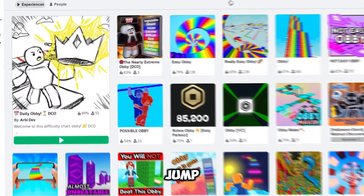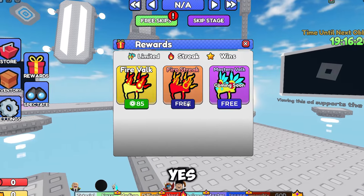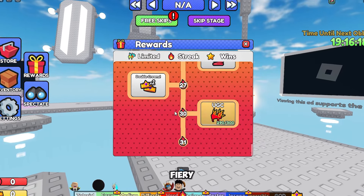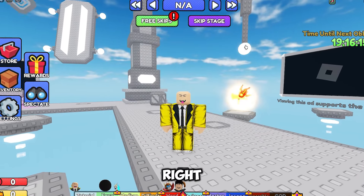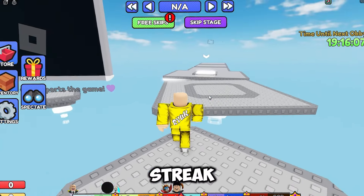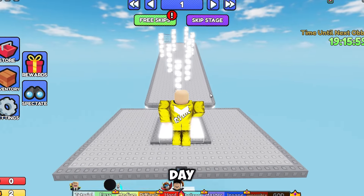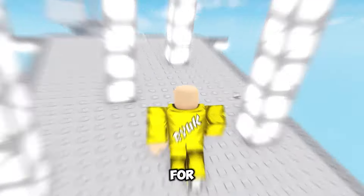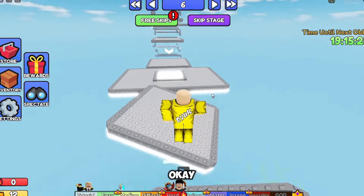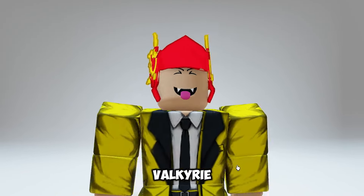Search for Daily Obby DCO and jump into the game — trust me, this one's worth it. Once you're in, click on the rewards button. And what do we have here? The Fire Valkyrie — a fiery, epic valkyrie that's just waiting to be yours. To get this fiery beauty, you need a 30-day fire streak. That's 30 days of showing up and grinding. To get your fire streak going, you need to reach the end of the hard obby. Every day you make it to the end, you'll score one fire streak. Do that for 30 days and you'll be rocking the Fire Valkyrie like a true legend. What's 30 days of jumping, dodging, and falling into the void if it means you get to flex that awesome Fire Valkyrie? Totally worth it.